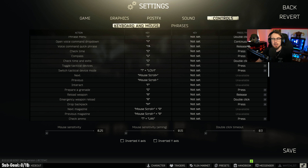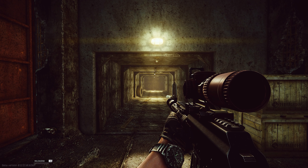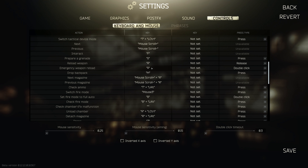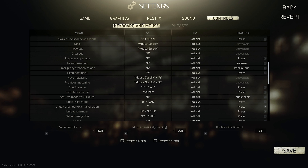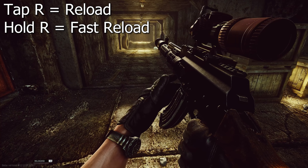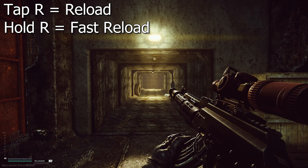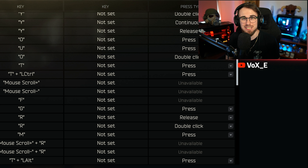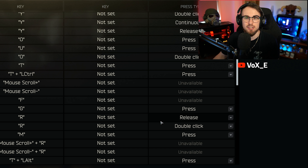Pretty much every single one of my keybinds is the same as default, but one difference is reloading. I have reload on R for release, and below that is emergency weapon reload, which by default is double tap R. I'd consider changing that to hold down — putting it on continuous or a separate key — because with double R you have to wait 300 milliseconds between presses for the action to register. The emergency reload is an animation where your character physically throws the magazine to grab the next one, and that 300ms delay defeats the whole purpose of a fast emergency reload.